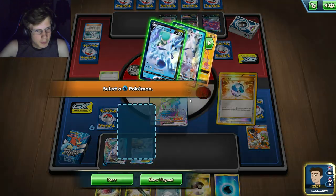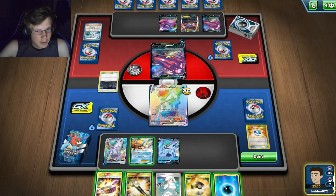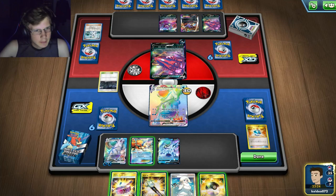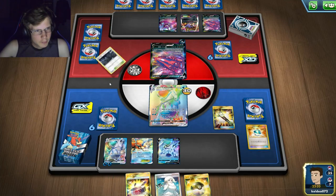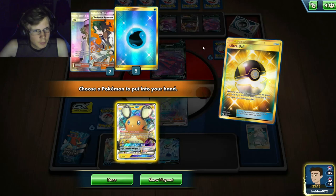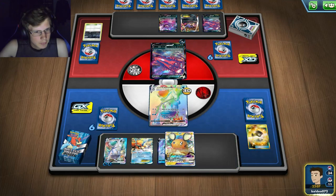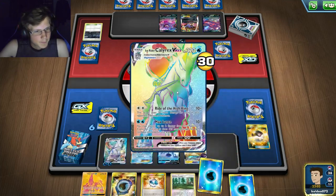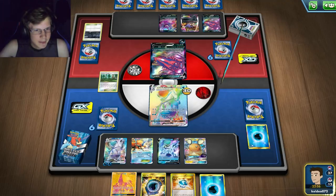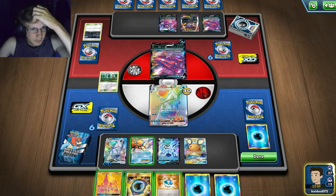I definitely need to Sycamore but I have no energy in discard. I play one Compressor. I get the Ice Rider and put it on the bench — I really just need a Float Stone and another energy. I can't power up this Pokémon right now. I have a Field Blower. I should Dinenne here — I'll set up a third one. I don't have another Float Stone in hand which means I can't retreat.